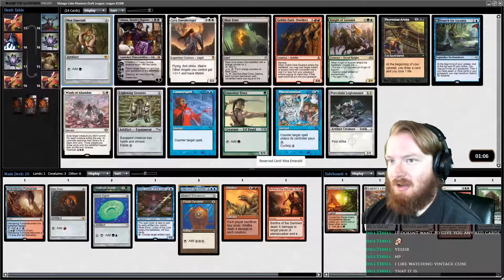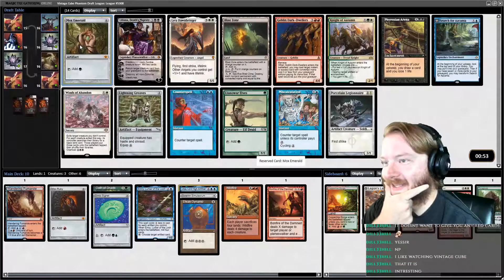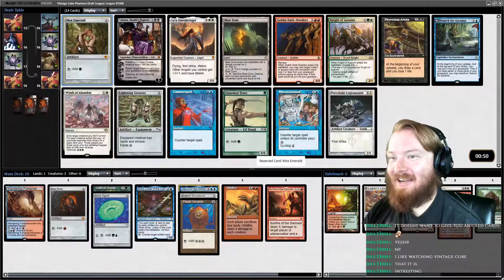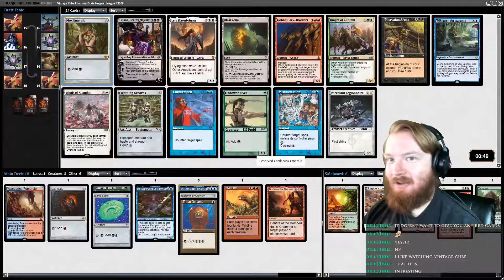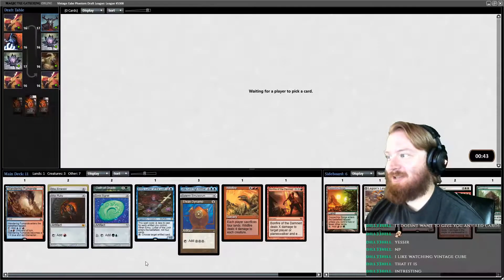Someone passed a second Mox this game. I don't know what's happening but it's upsetting me. I want Lightning Greaves out of this pack to wheel, but I will take a Mox Emerald. I'm just not going to turn down Moxes.